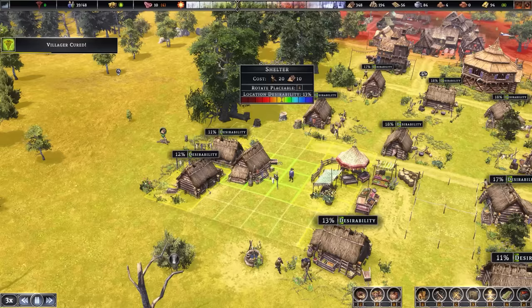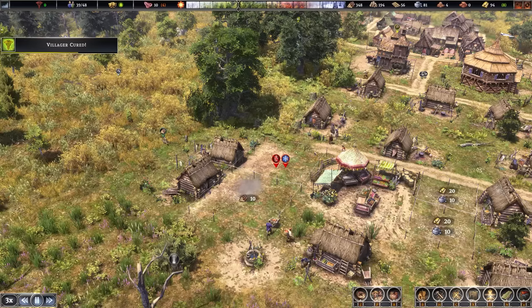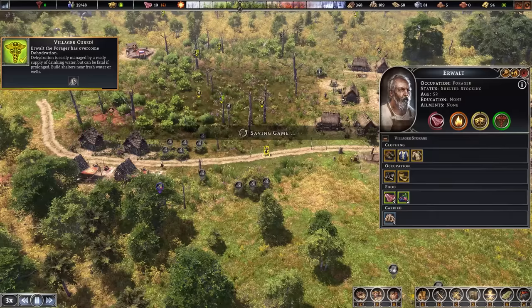We could tuck some extra houses in together — a little cluster. I think they'll still walk in between even though there'll be no road. Villager cured — I think Airwalt is going to be just fine. Dehydration easily managed — he's just a bit thirsty. A little bit parched is all.